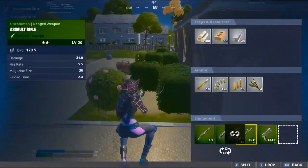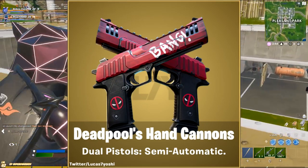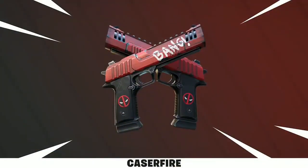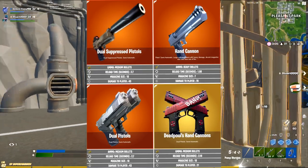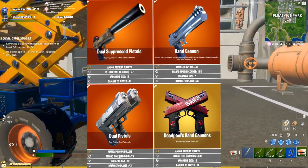Finally, we'll be getting a Deadpool-themed weapon called Deadpool's Hand Cannons. These are going to be semi-automatic dual pistol hand cannons that already have a Deadpool-themed wrap on them. I'll play the sounds they make now. Here's also a comparison to the other pistols — they take medium bullets, the mag size is 18, and the reload time is 2.16 seconds. Unfortunately we don't know how much damage they'll do just yet.